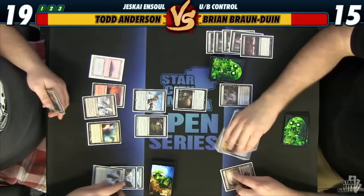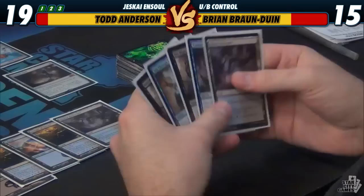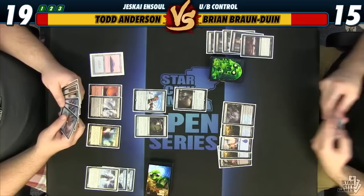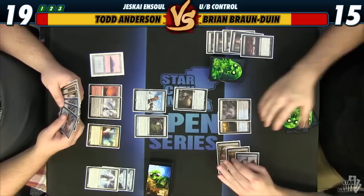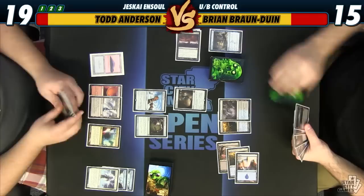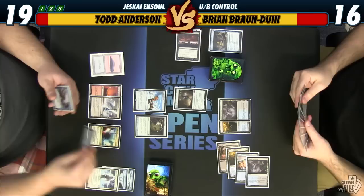Sultai now looks kind of embarrassing in this spot, not gonna lie. I'm gonna make the same mistake I made the first game, we'll see if I get punished for it — which I probably will. I'm gonna Treasure Cruise, and I want to leave up two because he has multiple Stubborn Denials. Two, three — all right, we drew spells that time. That's 16.